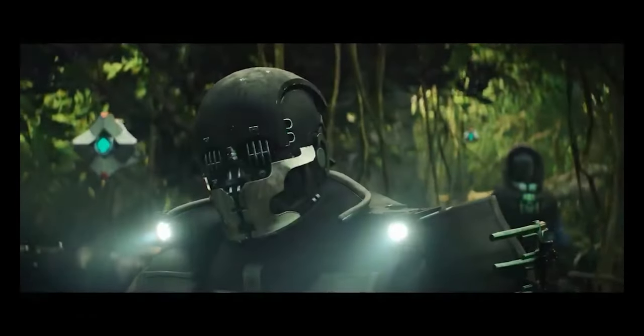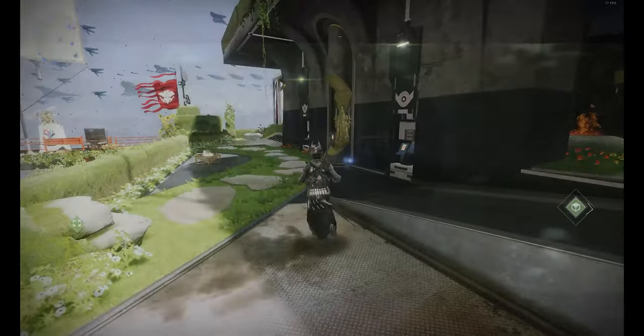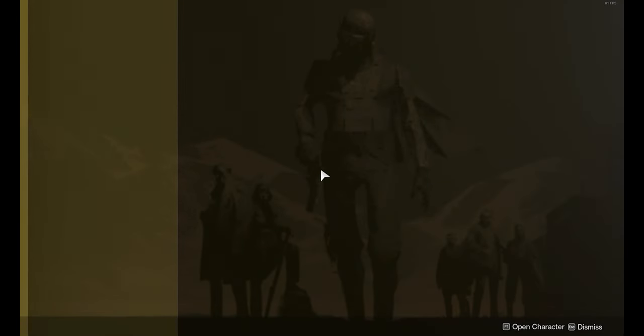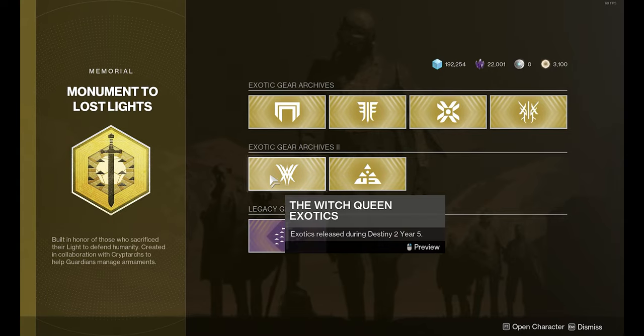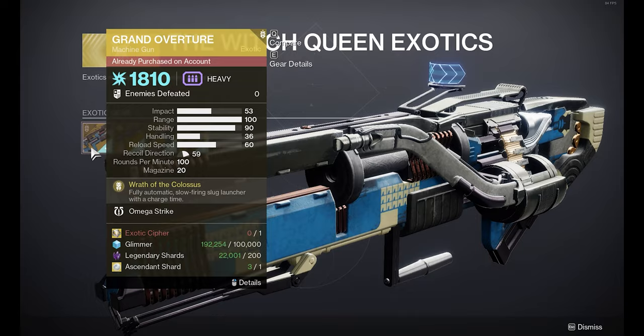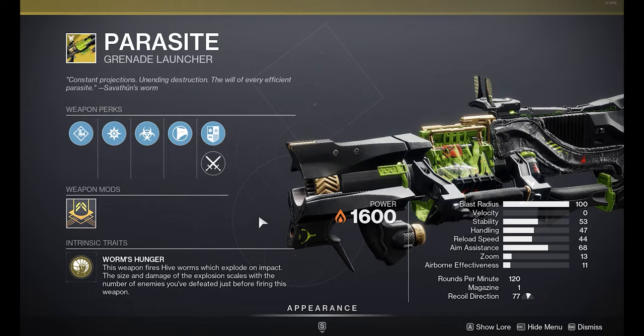This expansion is cheaper at about 25 pounds, but it does not include the four seasons that were released during that year. Exotics that released during Witch Queen can also be purchased from the Monument of Lost Light, which were released during those seasons that aren't available anymore. But you'll also have other exotics released during the expansion's year, which you can now earn if you own Witch Queen.